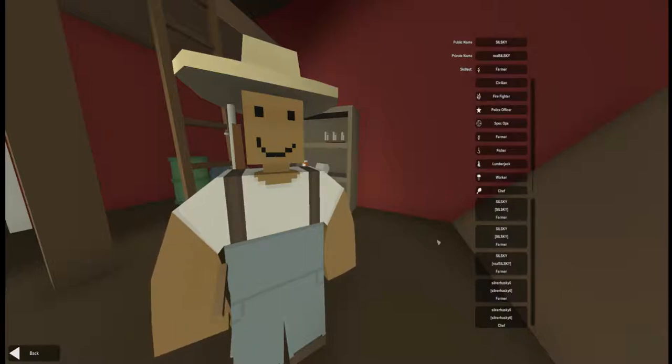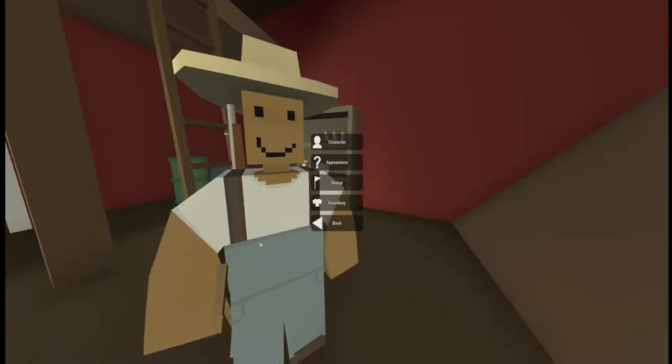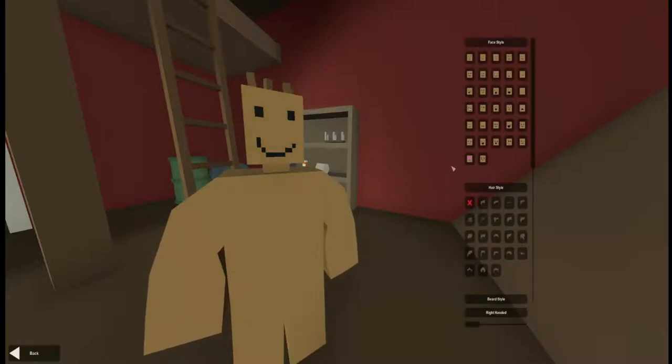So let's start out with farmer, and then we may change that later to something like special ops or police officer or whatever. Let's go back and set our appearance. I have all these different faces — some of them are pretty crazy, funny looking. But what I like to play with is this right here. I think that looks really cool — I love the red zombie eyes.